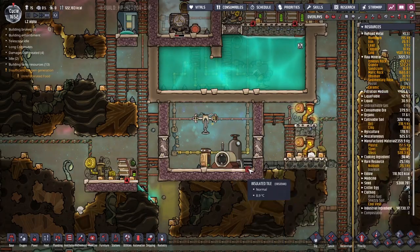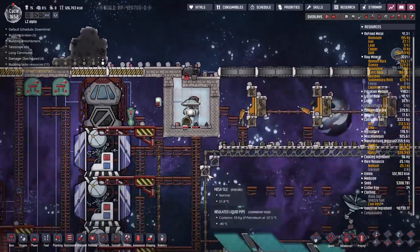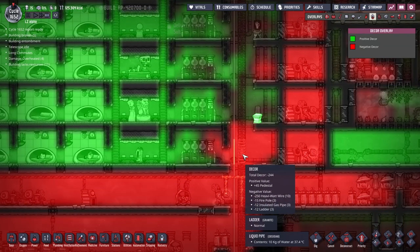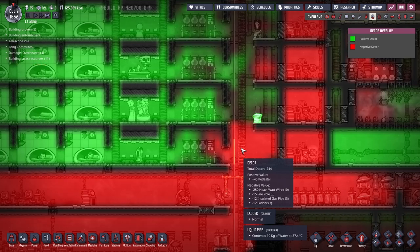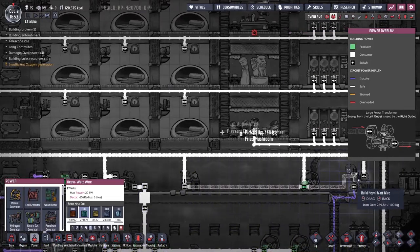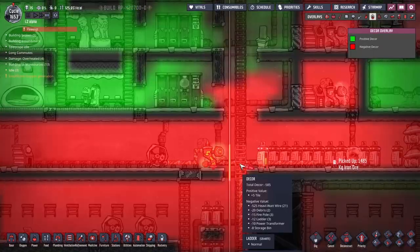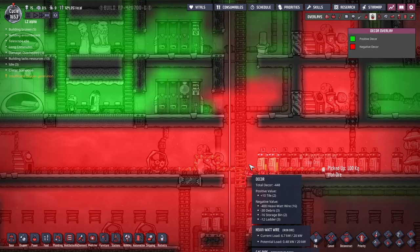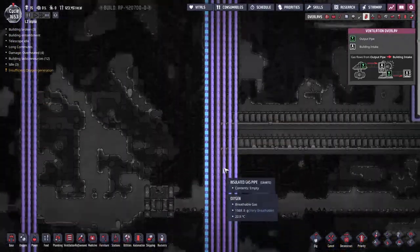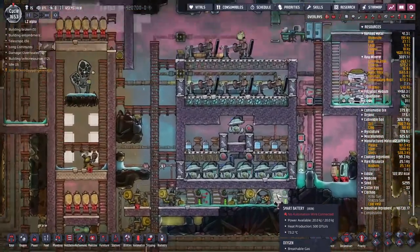We've got over a thousand kilos of oxidizer - over a ton, that's nice. Why is it so bad down here? Maybe this power line going through - look at that: minus 250 for the heavy watt wire. Let's try and move this down to the floor. Look how much the heavy watt wire affects decor down here - that's a lot. Why is there no oxygen? This should be running fine - why is it not running fine? There is a distinct lack of water in the pipes. How long are you dormant for? 25 cycles. Oh no.